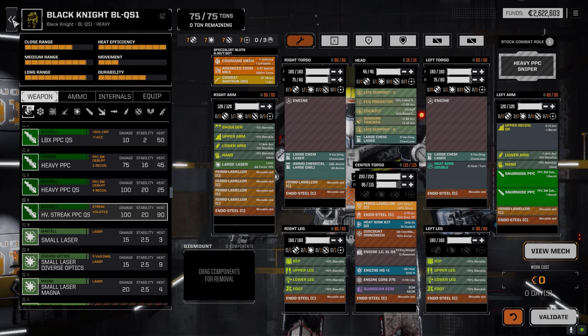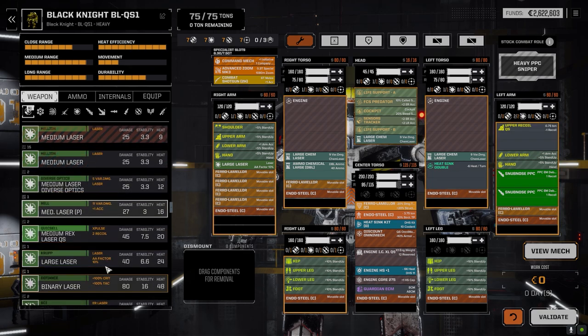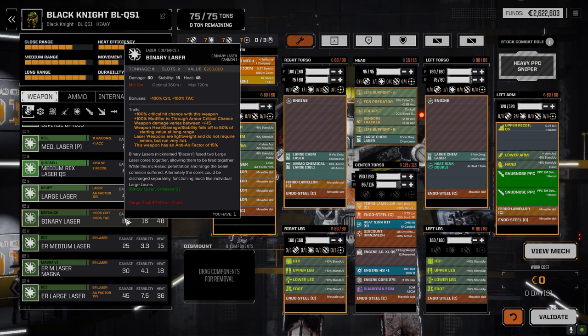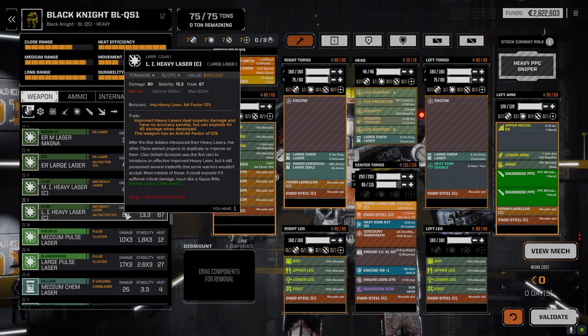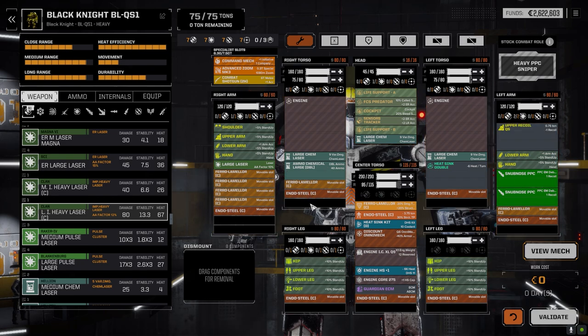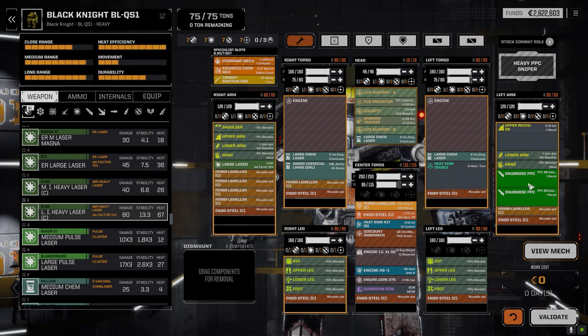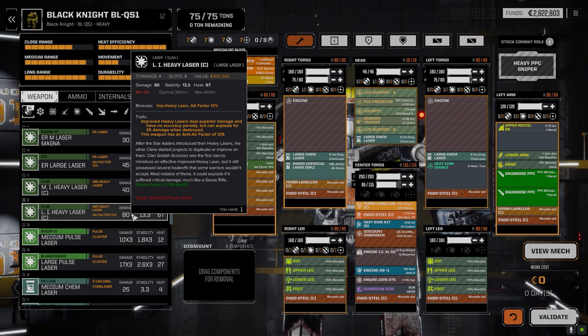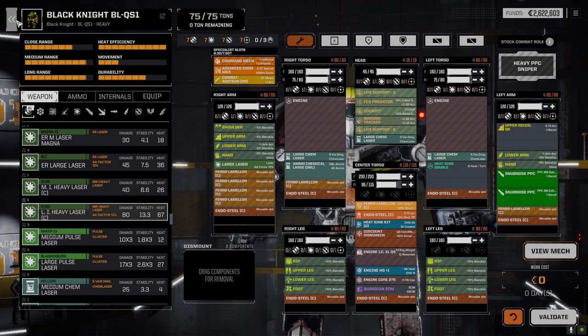There's definitely an energy build to be had here. At one point I had three ER large lasers but they generated too much heat. I also looked at the binary laser for its crit chance and through-armor crit, but the damage falls off at long range and this is a long-range build. The large improved heavy at 600 meters is also an option. The snub PPCs are doing 60 damage each versus 80, but they're less heat and can fire at longer ranges. Anyway, let's just jump into a mission today and see how this thing runs.